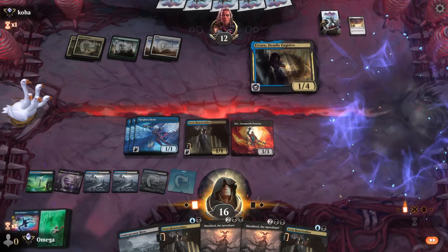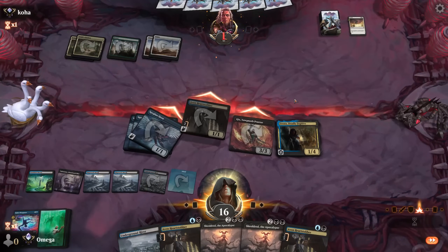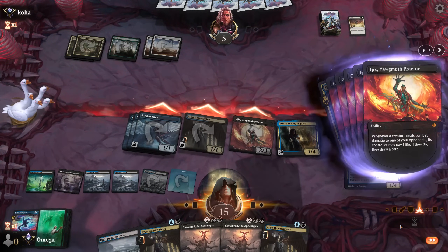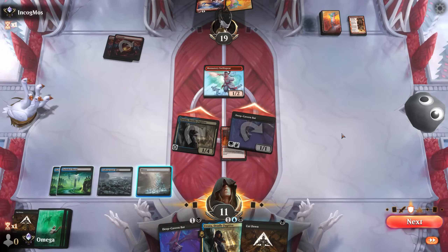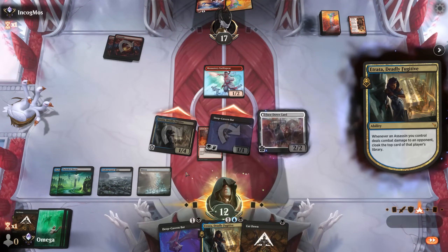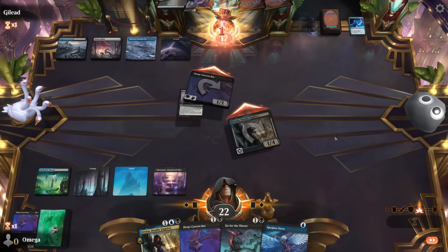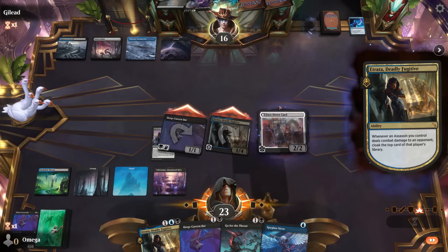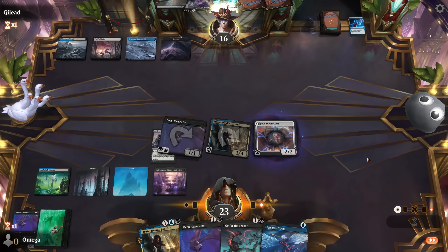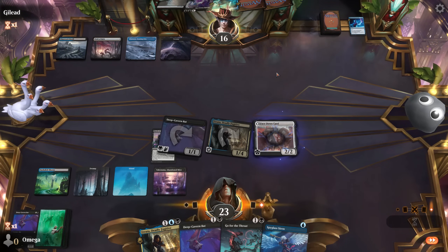Oh my god, Etrata - go go, my assassins! We will get an insane board on top of insane cards, and we can just try to draw another counter spell. Our opponent didn't respect Etrata, and I think now we will change his mind. He's waiting with Deadly Cover Up. I can counter spell Deadly Cover Up - are you serious? I'm so happy I played this game.